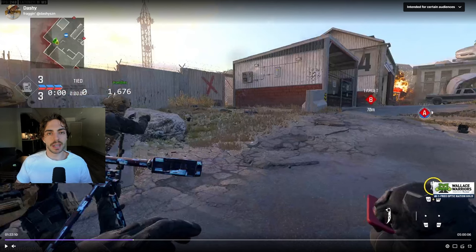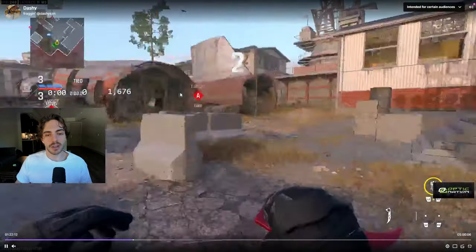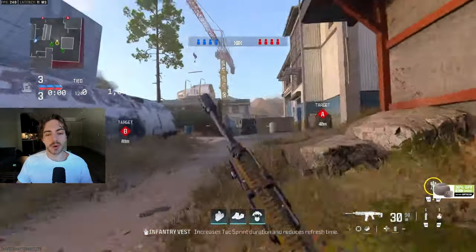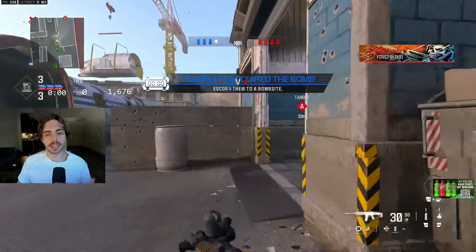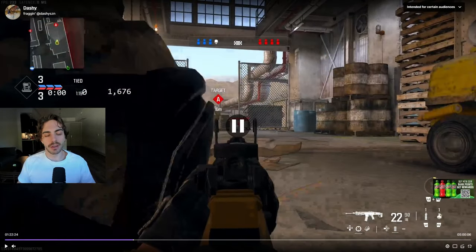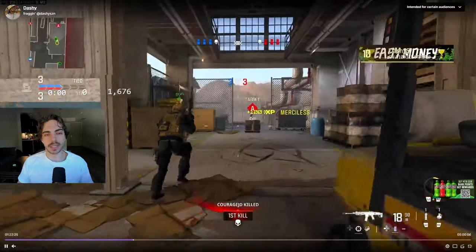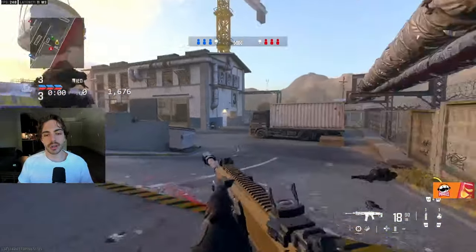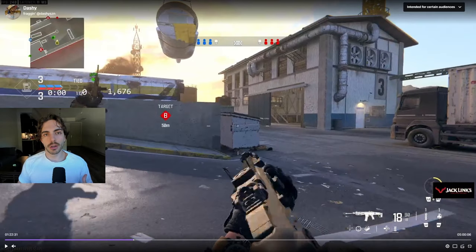Now moving to the offensive side — a look at what it looks like when someone's contesting this cross. Brandon is going to be contesting the A cross and, as you'll see, he doesn't see anyone watching the cross on the defensive side. This allows him to gain some space, use the heady, and start playing for anyone going towards A a little late. They get initial positioning after getting that kill and can start pushing forward. If you don't see anyone on that cross while contesting it, you can start taking space on that side of the map because they're giving it up.